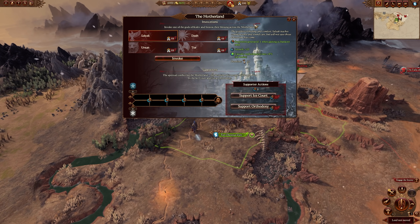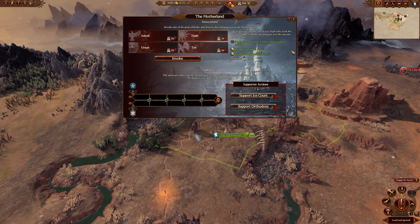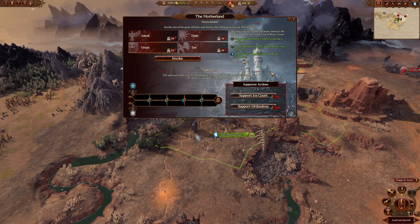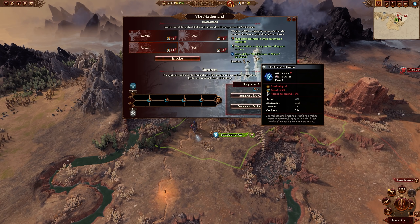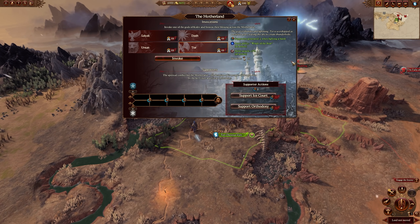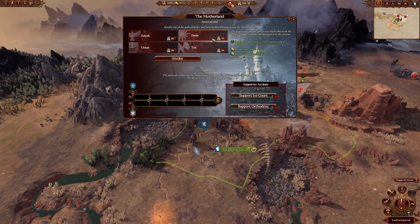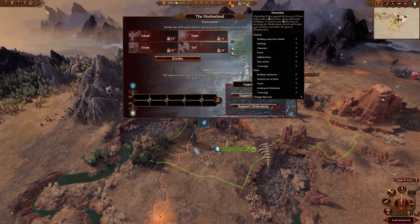For the four invocations: Salyak gives one supporter when gaining a character rank, plus 20 growth and 8% capture replenishment. Dazh gives one supporter when constructing a completed building, income from trade plus 15%, and income from all buildings plus 8%. Ursun gives five supporters when occupying a settlement, causes attrition to enemy armies within your territory, and grants the army ability 'Bitterness of Winter' — which drains vigor, reduces speed, and lowers leadership in a 35-meter radius with three charges. Tor gives two supporters when fighting any battle, the army ability 'Wrath of the Bear' increasing AP and base weapon damage by 50% with three charges, and melee attack plus 5% for all armies. You simply click and press Invoke for 88 devotion.